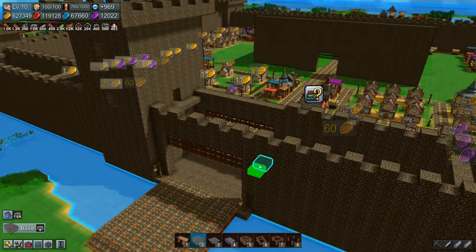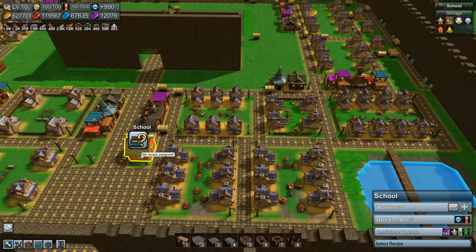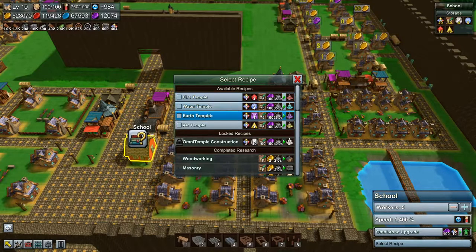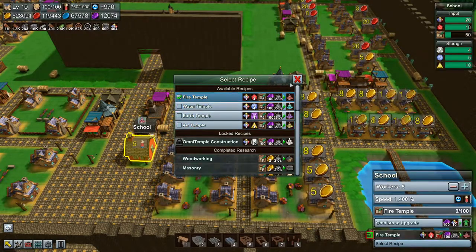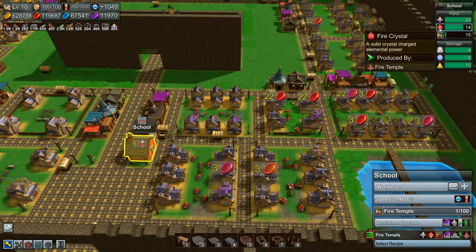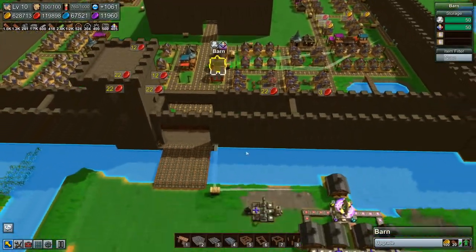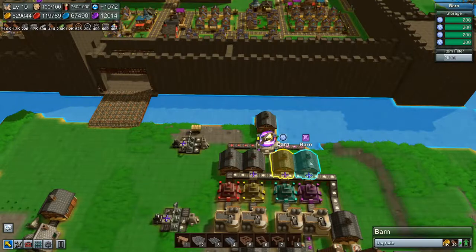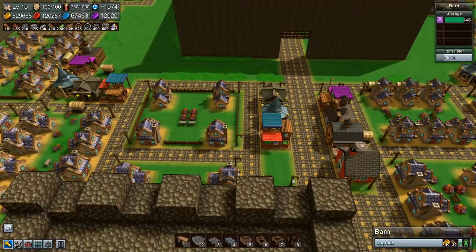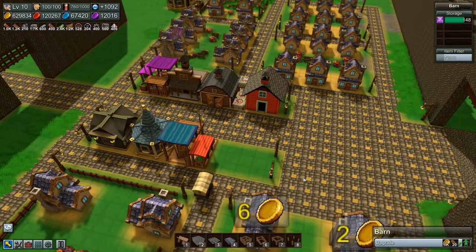Then we need to build the other one. But first, let's have a look - we need one of these things. Let's just do fire temple, because it already has some fire crystals. We actually need to grab these things out of here and get them going over to this place.